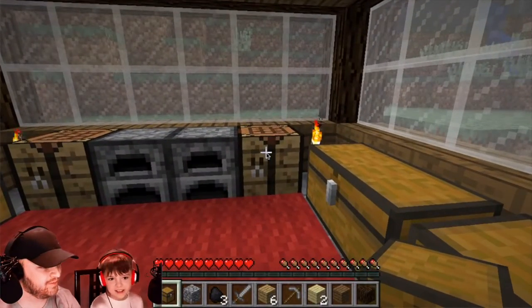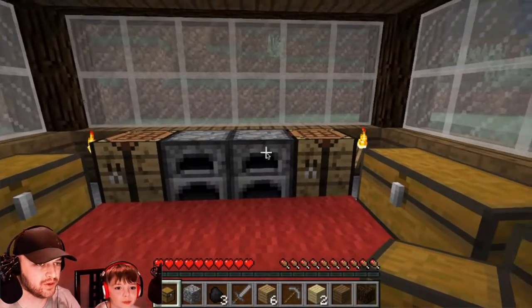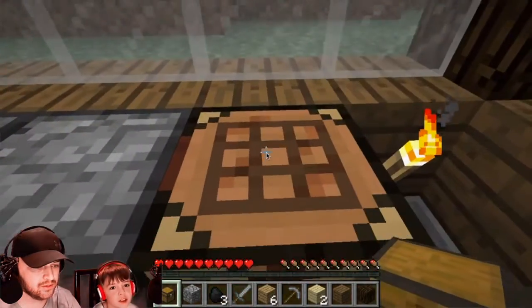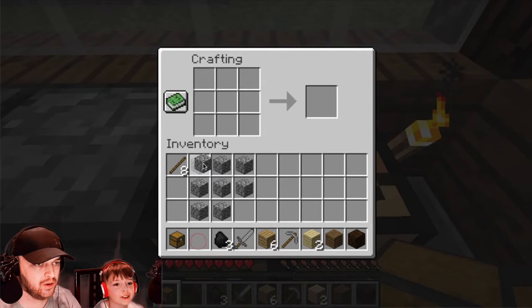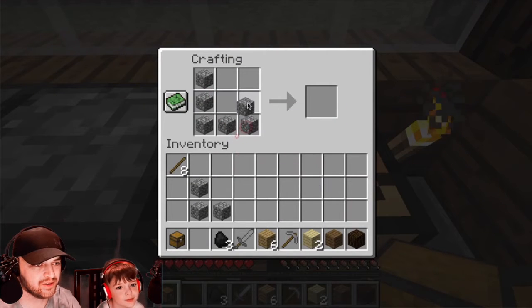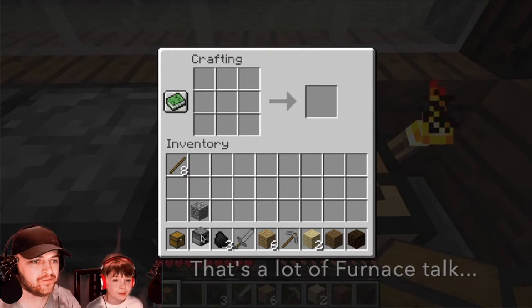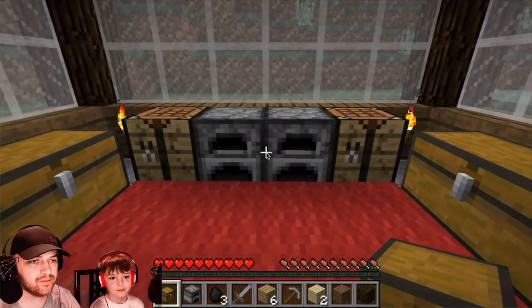Next on the list — a furnace. It's basically the chest but with cobblestone. So do I go back to the crafting table? Yeah. You don't use a furnace to make a furnace — because if you use a furnace to make a furnace, you'd never be able to make one in the first place. So I'm putting it all around just like the other. And that's what it looks like.